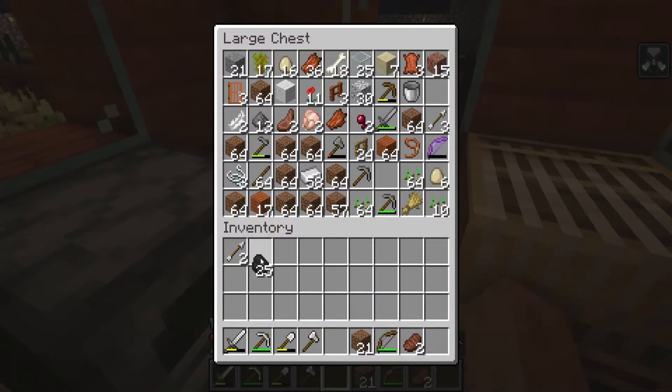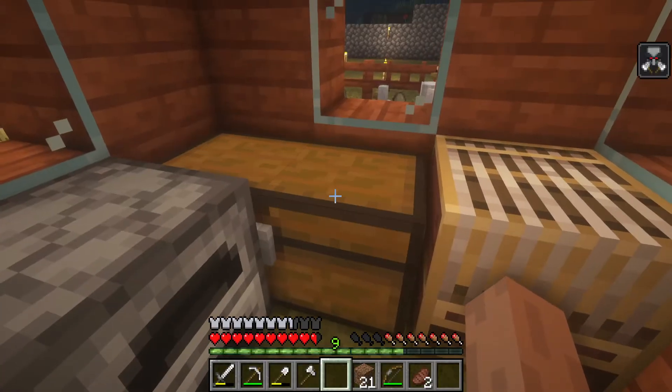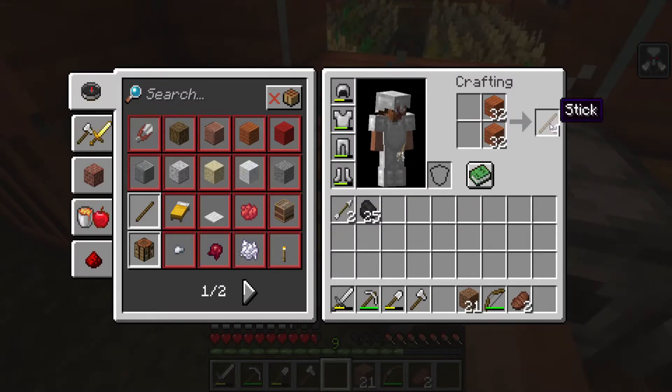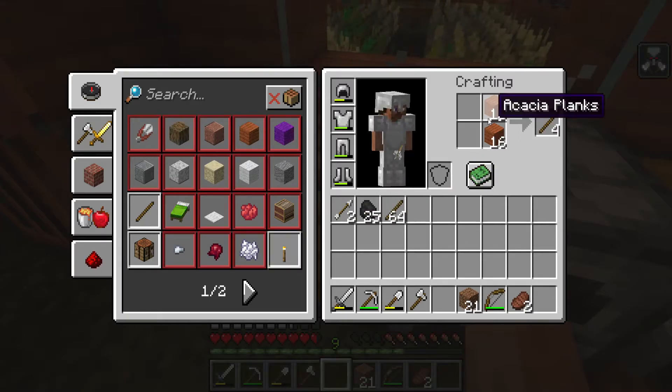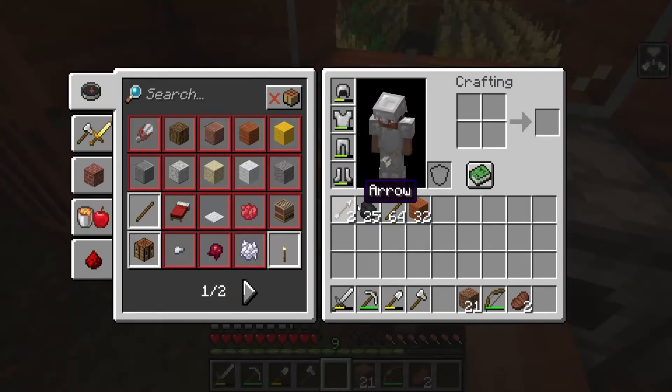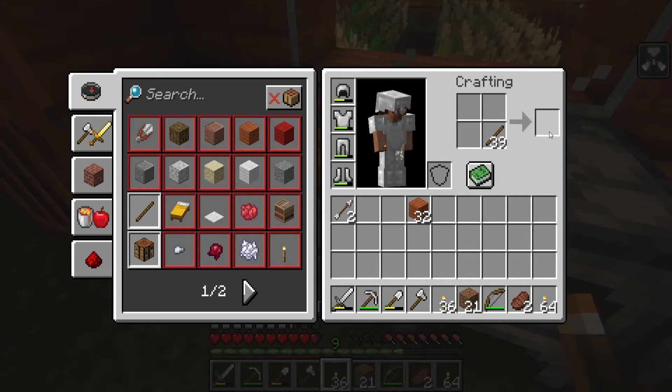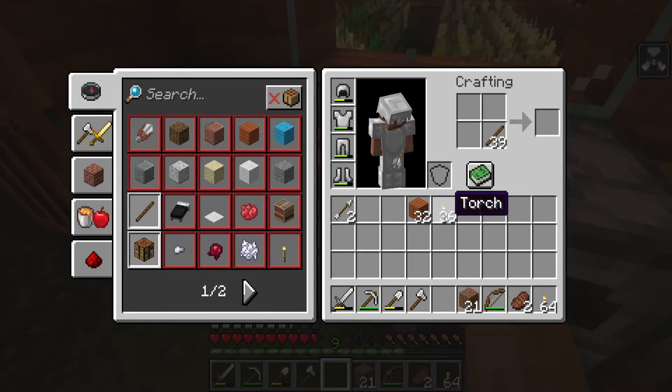Let's take these. Have we got any wood? Yep. Let's make some sticks. There we go - a bunch of spares. Lovely.